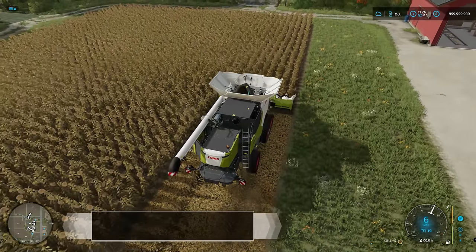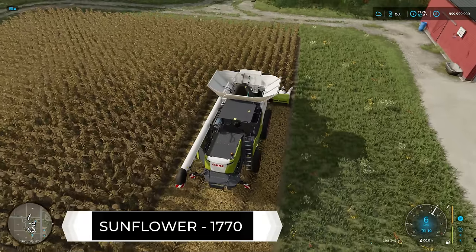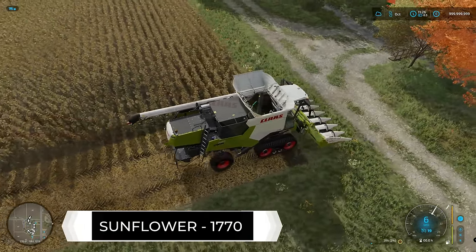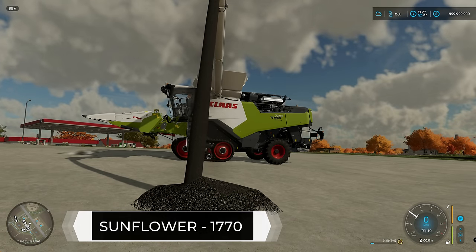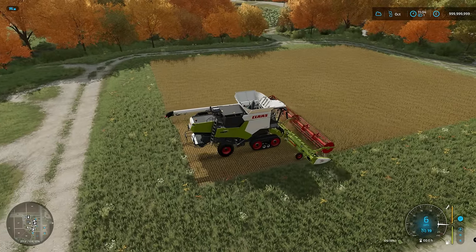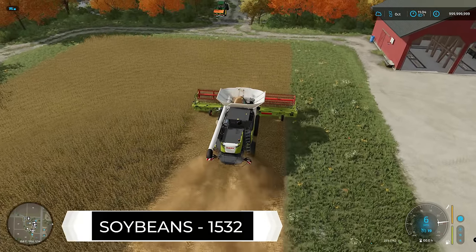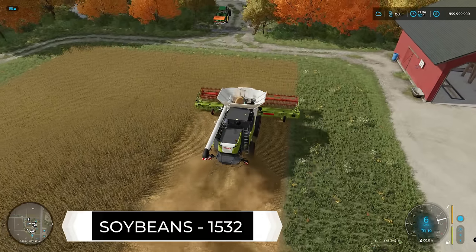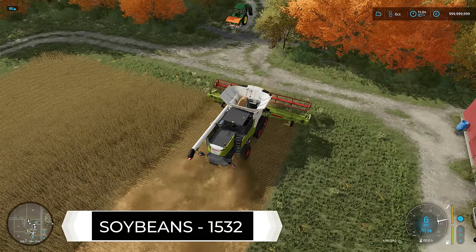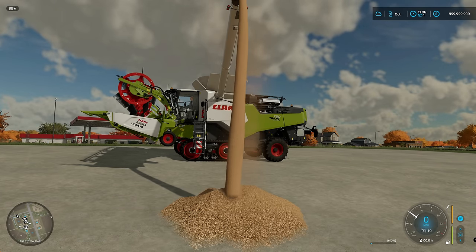After corn, I did sunflowers and the yield turned out to be 1,770 — a little bit less than wheat and barley, around the same as oats and canola. That was the lowest yield so far, though the price of sunflowers is actually really good. Next was soybeans, which was quite surprising — I only got 1,532 liters. A lot less than expected; quite disappointing, as soybeans used to give a really good profit in Farming Simulator 19.